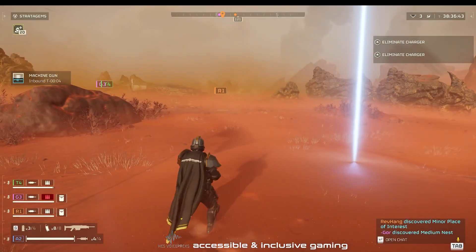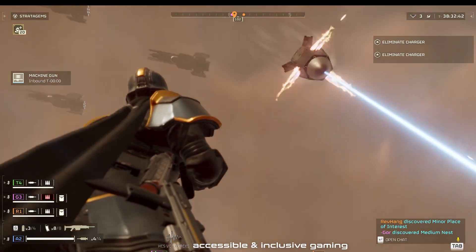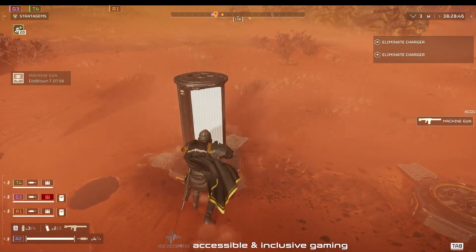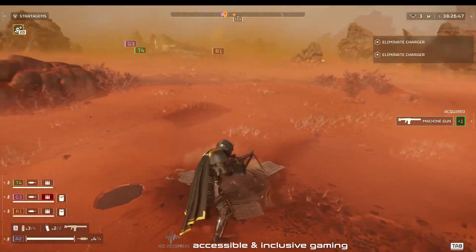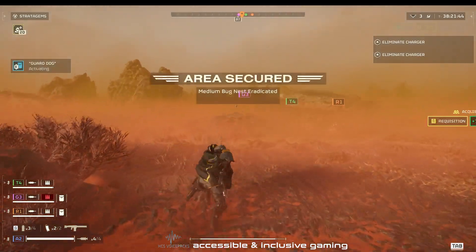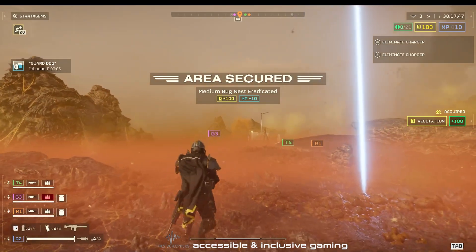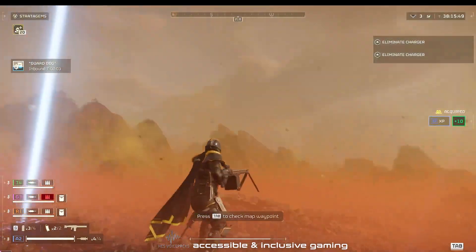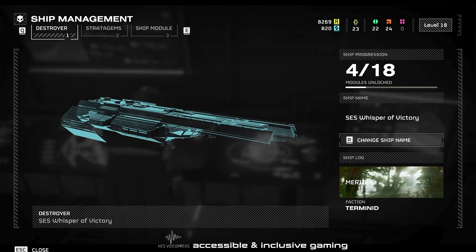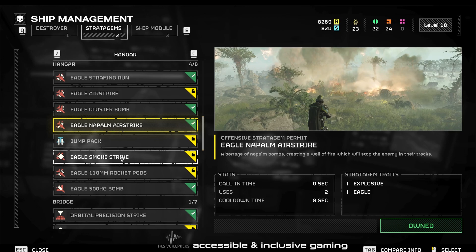Now this is where it gets interesting. You can order a bunch of stuff from your destroyer sitting above you — things like napalm strikes, support weapons, and toys like the guard dog. All these toys and airstrikes are referred to as stratagems, because that's what you throw on the ground, which sends a signal of coordinates to the destroyer above. It will then either make a delivery of one of the toys or airstrike the area you've tossed the stratagem into. These toys and airstrikes are magnificent and there are lots of them — tons.